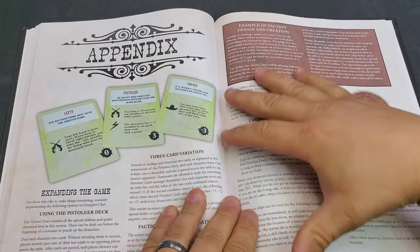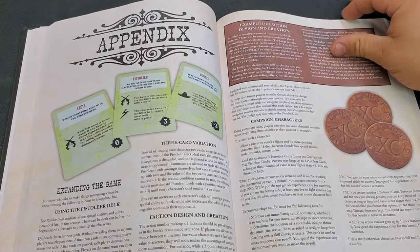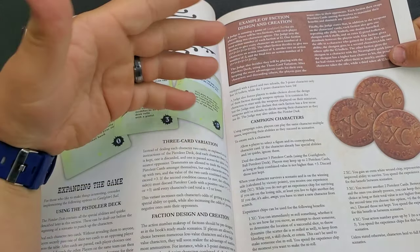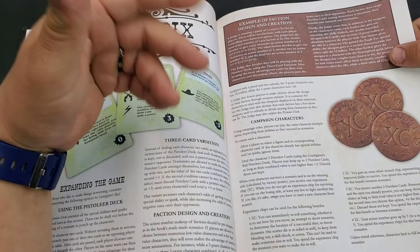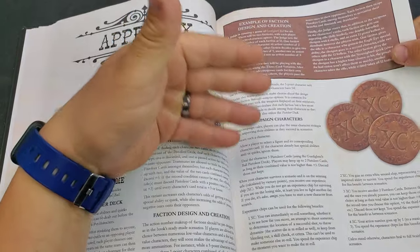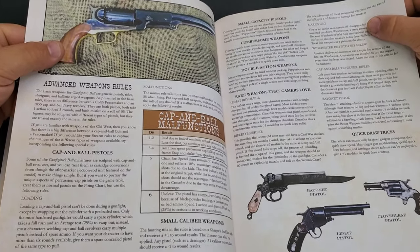Then we get into the appendix, which shows different ways to play, like the pistolier deck three-card variation, how to do faction design and creation, and how to create your own characters. If you go online to Knuckle Duster Miniatures and go to downloads, there's a free download of generic weapon cards you can print out and use for your characters. Then there's talk about campaign characters — special abilities and quirks you can add, either by random roll or by picking your own.